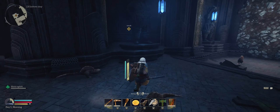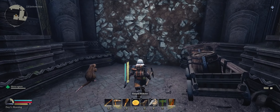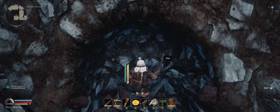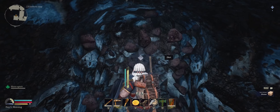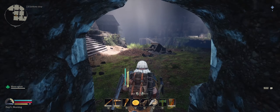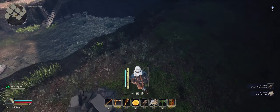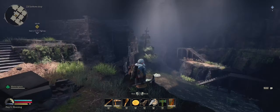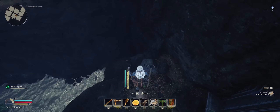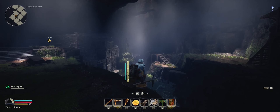Looks like this is just a really short cave — doesn't look like there's anything of value around here, and nothing of value further in either. Straight through. This area looks different. Let's go explore the edges of this one first. There's a big coal vein over there — let's jump down.